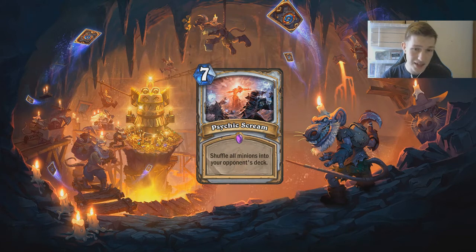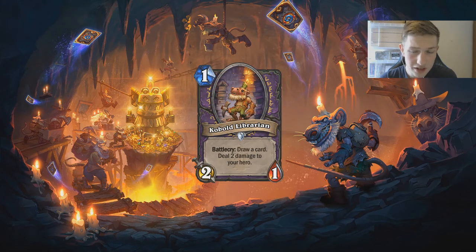But with the Raza-Anduin combo as a win condition on say turn 10 or 11, all you need to do is make it to that turn, and Psychic Scream really helps you get there. You can also shuffle cards like Spreading Plague and Living Mana into your opponent's deck — they really don't want to draw these one-off cards that normally come from spells, making their card draw quality a lot worse. This is just going to help you stall for your combo and make your opponent's deck quality worse, so definitely an amazing card.